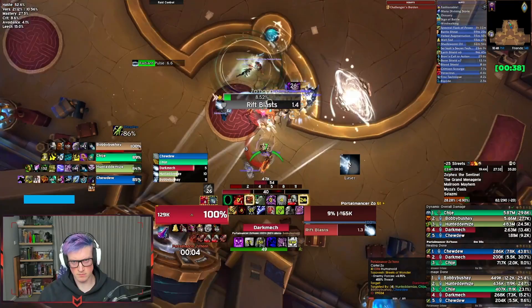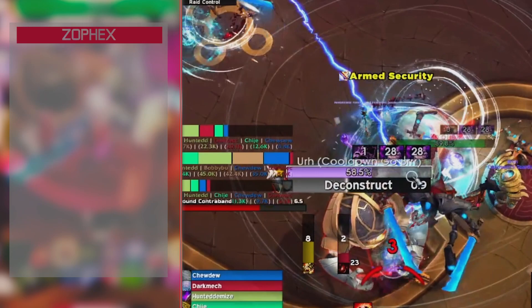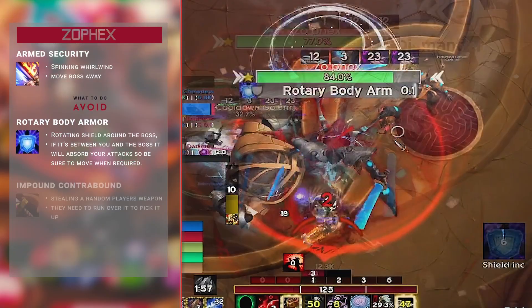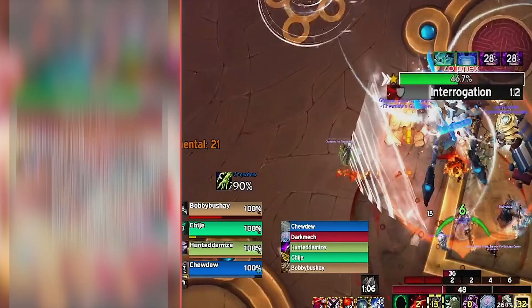Zofex is not an overly complex boss. We're going to kill Ur and lust/Hero on pull. You need to move the boss when he drops spinning arms on the ground — it's like a spinning whirlwind; just don't stand in those, move the boss away. The boss will have rotating shields that go around it — if it's between you and the boss, it'll absorb your attacks, so move when required. The boss casts Impound Contraband, which steals a random player's weapon and tosses it away; they need to run over it to pick it up. The boss also casts Interrogation — whoever gets targeted needs to run away from the boss, then gets trapped in a cell which you all need to DPS to break out.